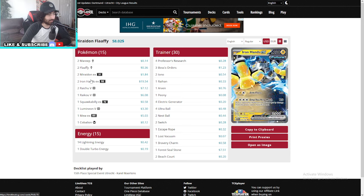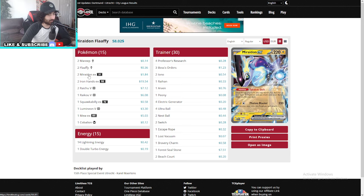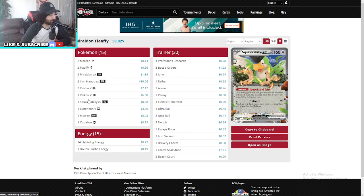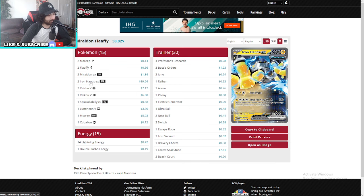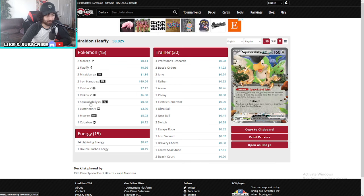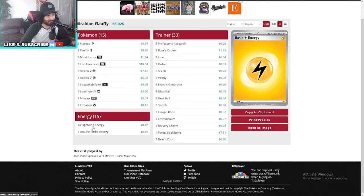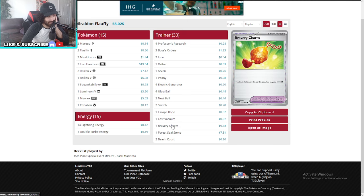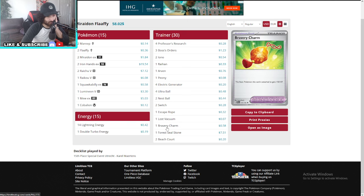Cobalion's second ability lets you choose up to two of your bench Pokémon and search your energy — I don't think you ever use that, you're just there for the Justified law to deal 30 more damage so you can KO those pesky Goldangos. The math: 220 plus 30 is 250, so that's not enough to KO Goldango. It does power up the Raikou and others a little bit, but just not enough.